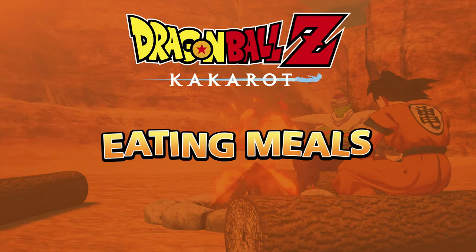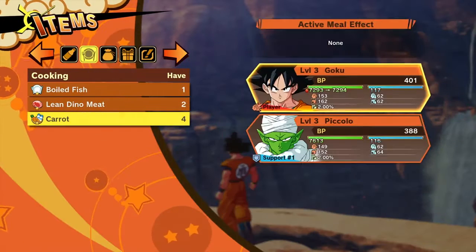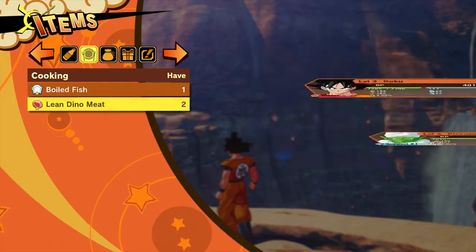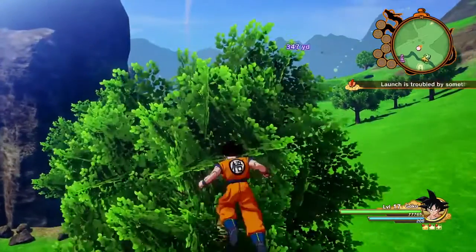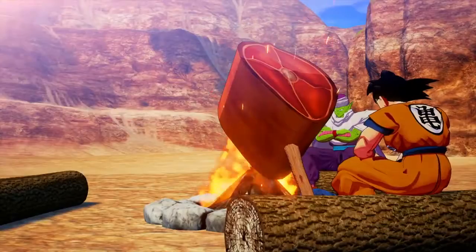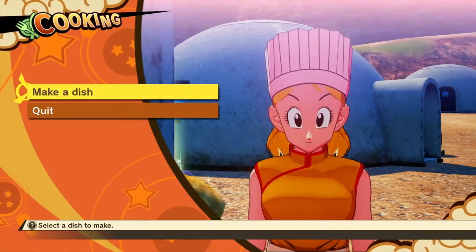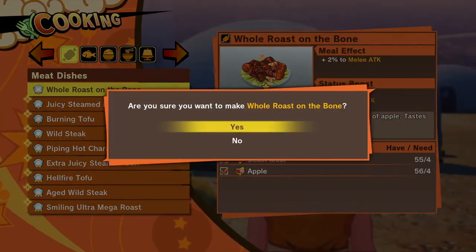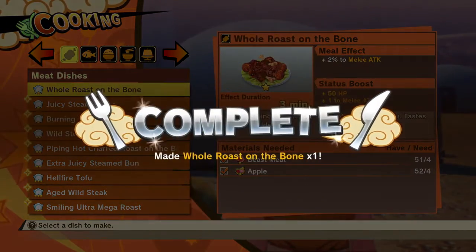Eating is especially important, as not only will you be getting temporary buffs, but also a permanent increase in your character's stats. You can eat some fruits on the go, or cook meat at campfires. But the best way to acquire food with high stat boosts is to head to a cook, located in towns or small villages, to create dishes.